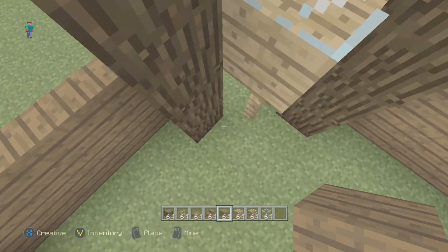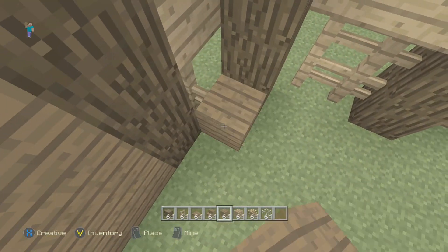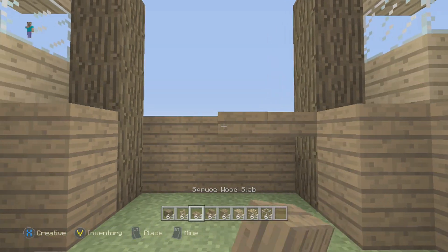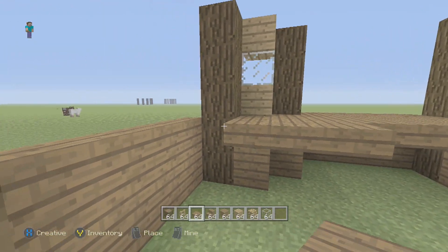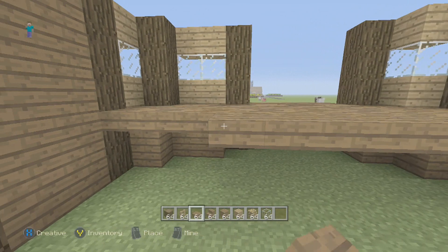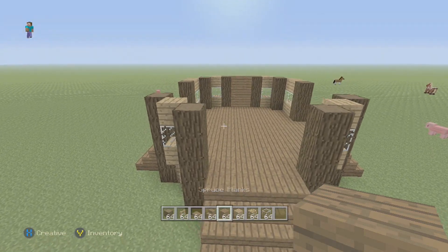Now go inside and place spruce planks to cover up the fences so you can't see the middle section. If you want to fill it all the way up go for it, but I'm just going to place the planks like this. Now fill in the middle section with planks. I'm just going to leave some air under here — no mobs will be able to spawn except maybe a couple spiders, but I haven't had that problem yet.